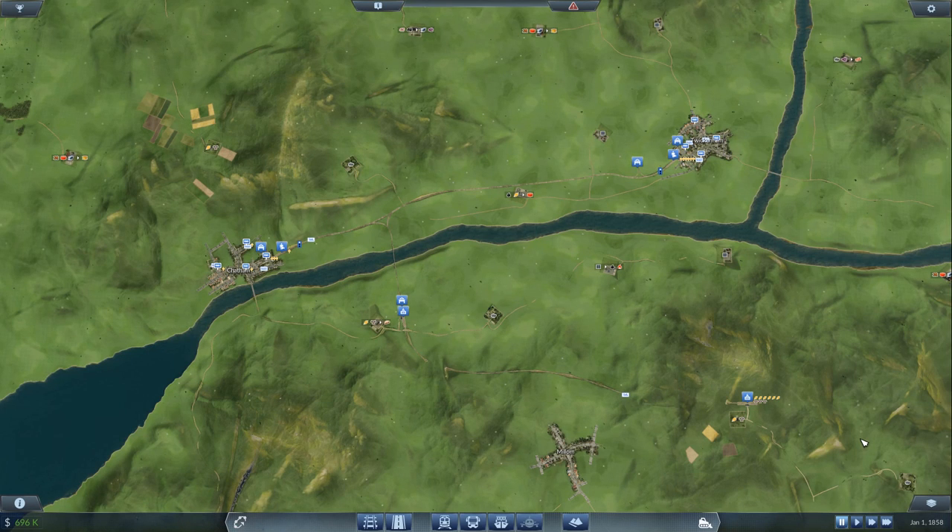Hello there! Master Ellis here, welcome to January the 1st, 1858. Some time has passed since last episode and we're going to continue the game from this point. What I've done is changed absolutely nothing — I've let the existing network that you can see lying out beneath us here take over throughout time.